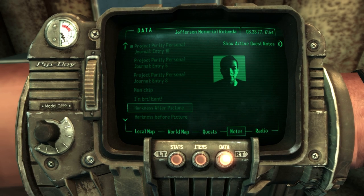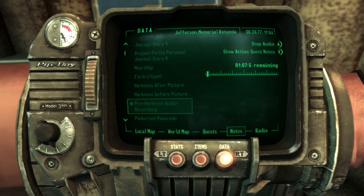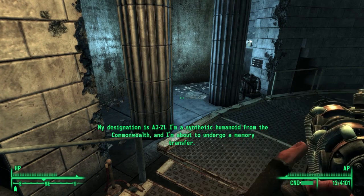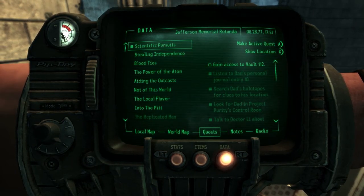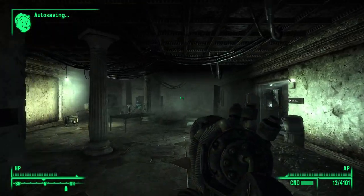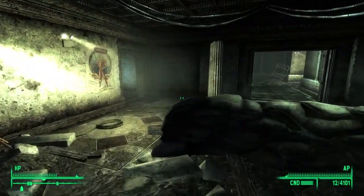Does his collected knowledge remain within the halls of Vault 112? Journals, holotapes, computer records — maybe even experiments. If I could gain access to just a fraction of Braun's genius, Project Purity would become a reality. Entry ten: I'm off to Vault 112 to search for anything of Braun's that might help. Alright, looks like we gotta go to that vault. Quest objective: gain access to Vault 112.